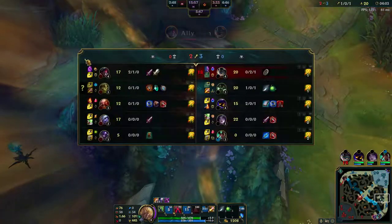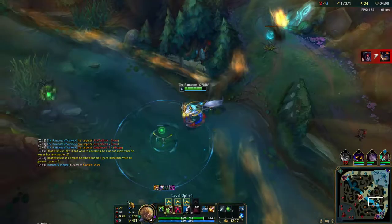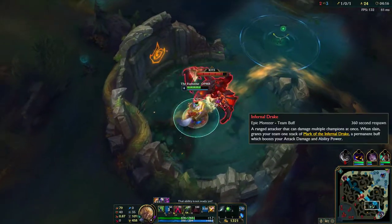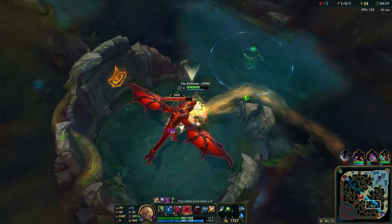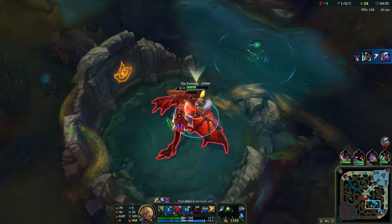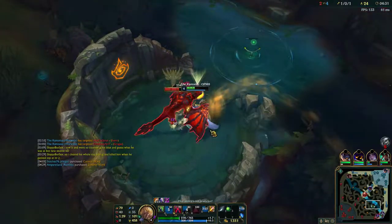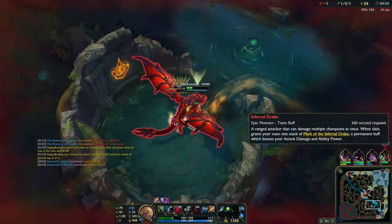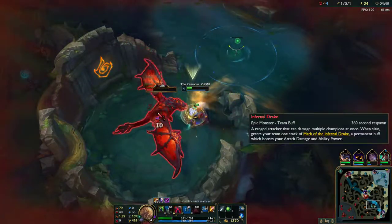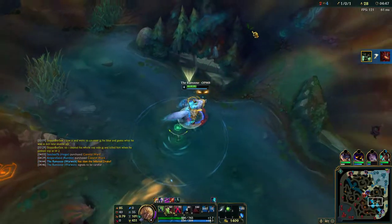I'm going to start this dragon. I also like to max W on Warwick — at least three points, sometimes I'll go three points in W and then max Q. The extra movement speed and attack speed is really good. As long as you have blue buff and red buff you should be able to do this pretty easily at full health. Just have faith in your lifesteal. Ivern has cleared here so he knows I'm here.